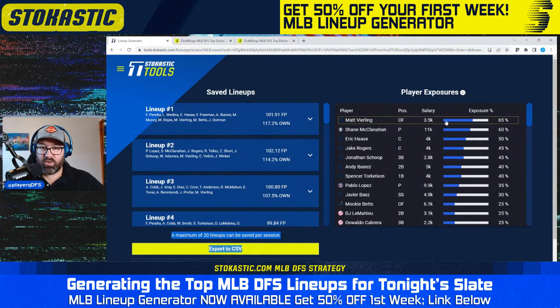The highest exposed player is Matt Vierling at 65%, Eric Haas at 50%, Take Rogers at 45%, Jonathan Scope at 45% — a lot of Tigers at the top. I think if I got this much Tigers exposure, because they're not the best team in the world even though they're in Coors, I would prefer to get away from some of them. I'd probably discard some Matt Vierling lineups until I'm under 50%, and try to keep all my Tigers bats under 50%. I'd go back, get rid of some Tigers stacks, and find some lineups that don't have the Tigers in them.